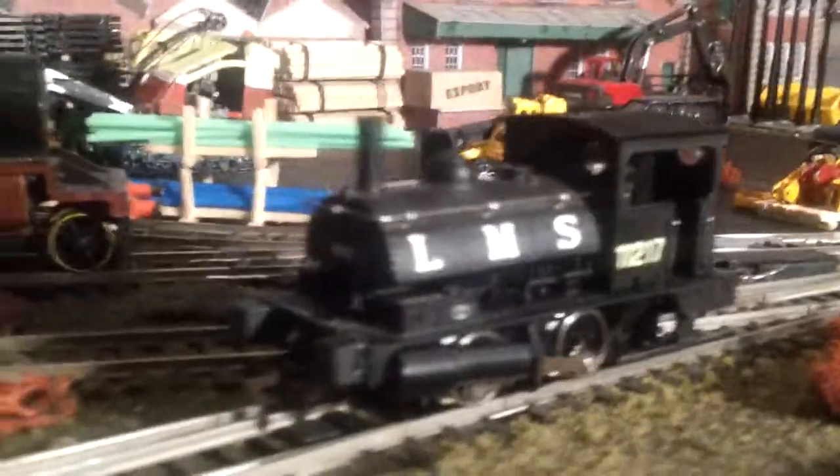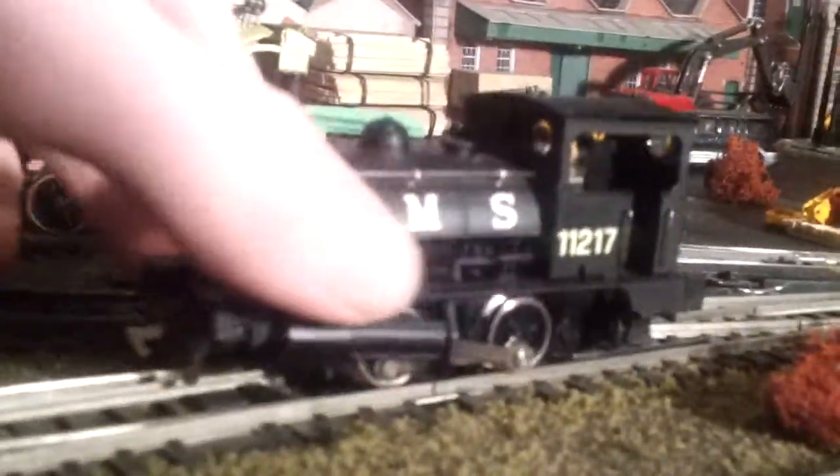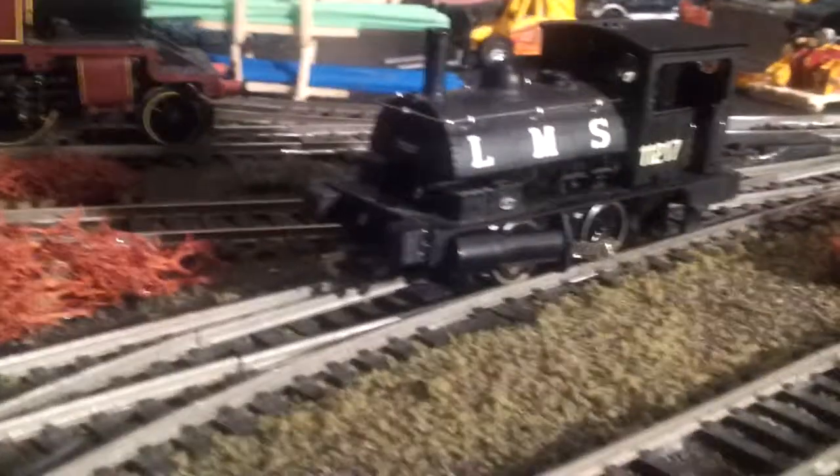This is a nice little 0-4 locomotive. It was mainly used in shunting yards, docksides and maybe steelworks, due to the small wheels — which were really fine, small little dinky things. It was also on a tight chassis, which meant it could go around a lot tighter curves, which you would find in a dock or steelworks.